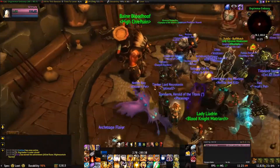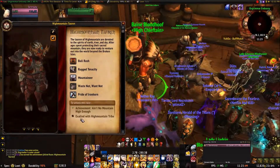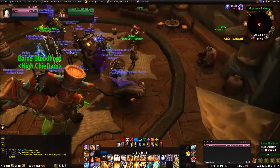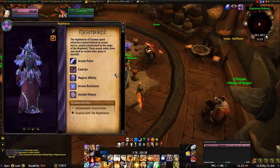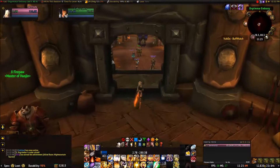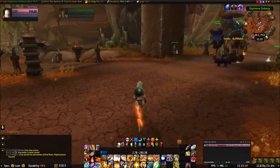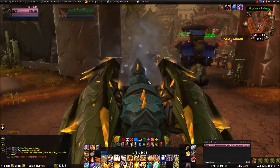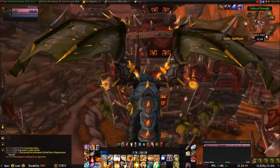You talk to Lady Liadrin — I'm not sure how to pronounce her name — for the Nightborne, and you talk to Baine over here for the High Mountain Tauren. When you talk to them it tells you exactly what you need. Right here it says 'Exalted with High Mountain.' For the Nightborne it says 'Exalted with the Nightfallen.' That's all there is to it. It's similar to Death Knights, where you had to have a character up to level 55 before you could make one.